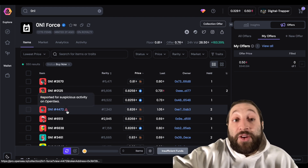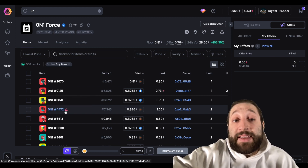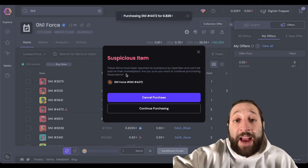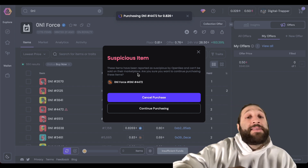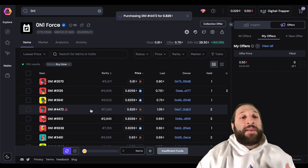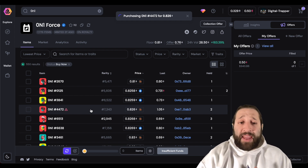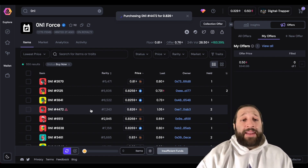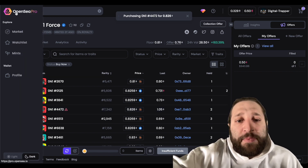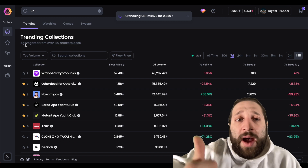Another cool thing: they now show you reported NFTs as you browse across different platforms. If you click one, it pops up saying 'Suspicious item — you can't trade this on OpenSea. Do you want to buy anyway?' I actually like the freedom that lets you see and potentially buy them — this is an aggregator designed to give you the best price.